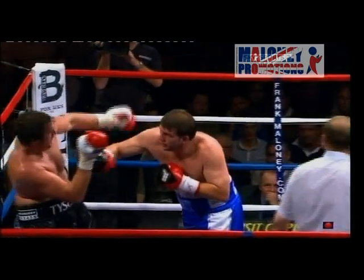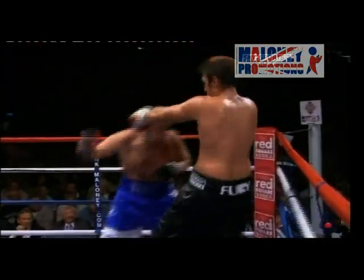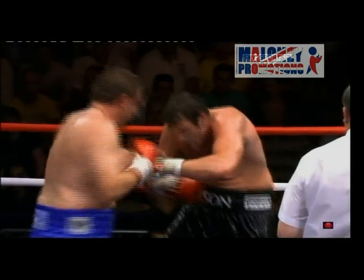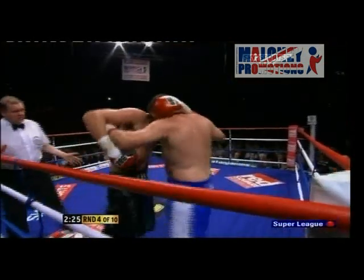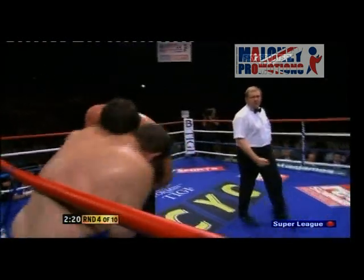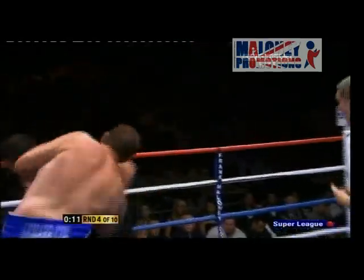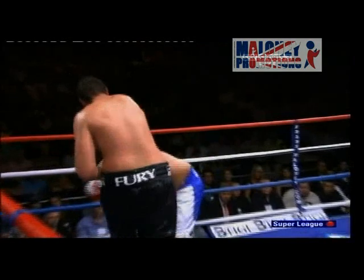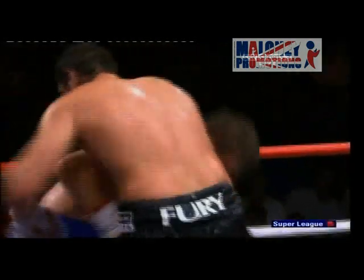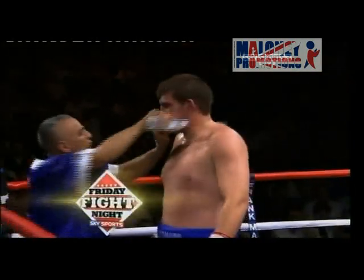McDermott showing his experience the way he was whipping in the right hands — he nullified the jab, which we were expecting to be the predominant weapon from Fury. Fury needs to be walking forward with the jab, but he's backing off, and if the jab lands McDermott is able to come right through it. The body shot there was good. Good response from Fury, but that's another round to McDermott.